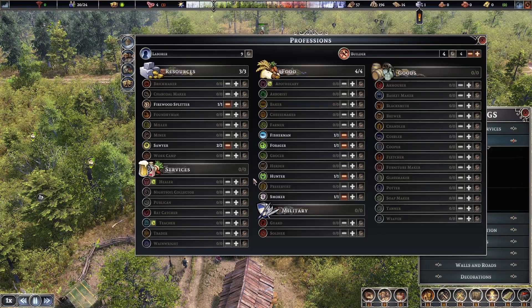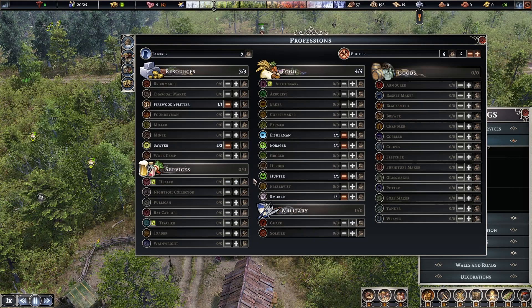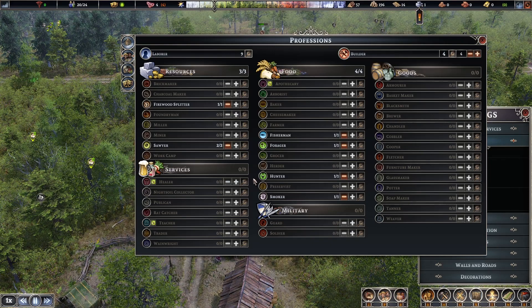More professions please - only nine labourers. Oh well, look at the services we can get: healers, night soil collectors, rat catchers, teachers, traders - lots of things.